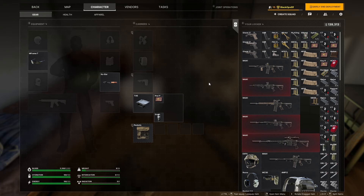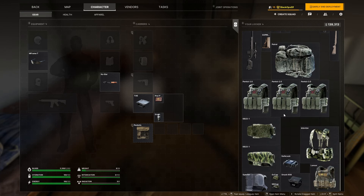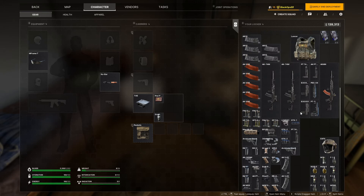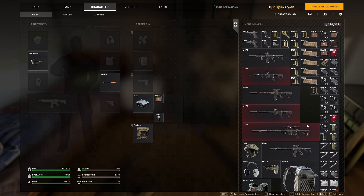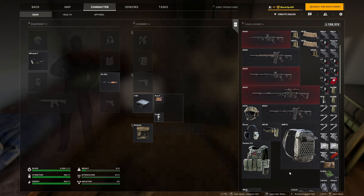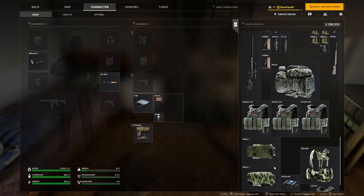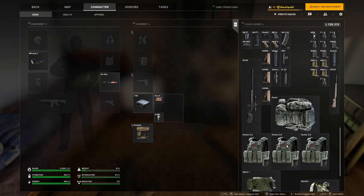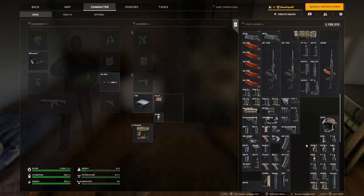The first thing I generally do, given the current state of the game and the crashes and stuff, is manage my stash. You don't have to do this, especially if you don't have a larger stash capacity. If you're running one of the more basic packages in-game, you're going to be more limited in terms of stash storage. Upper tier guys with level three vendors like to preload a bunch of gear — you can do that if you have the stash space and the coin for it.